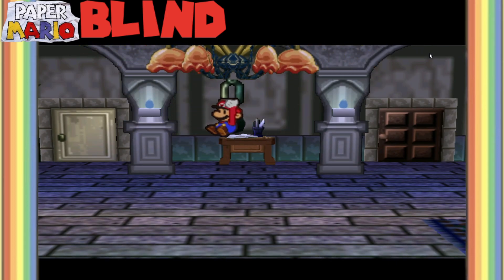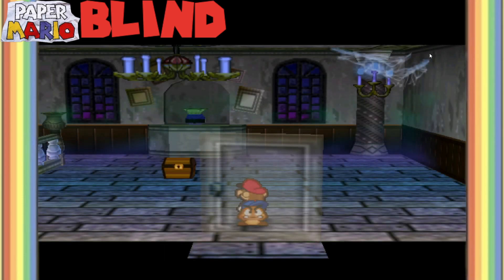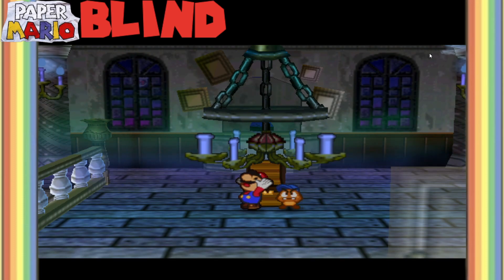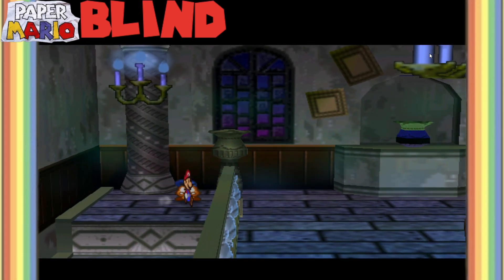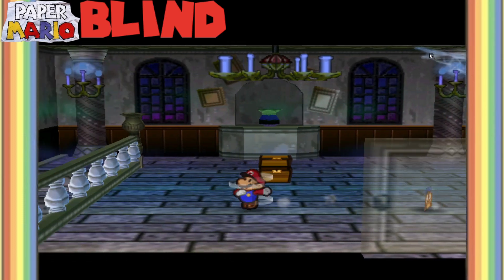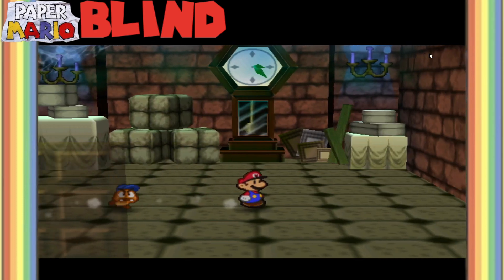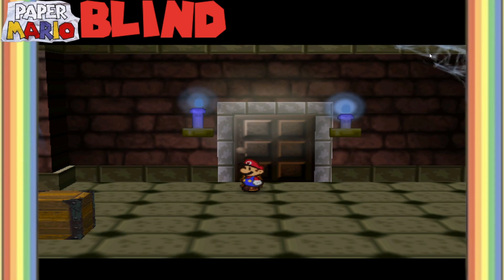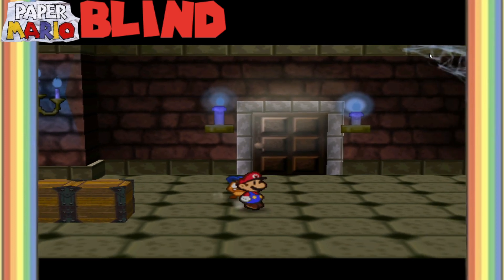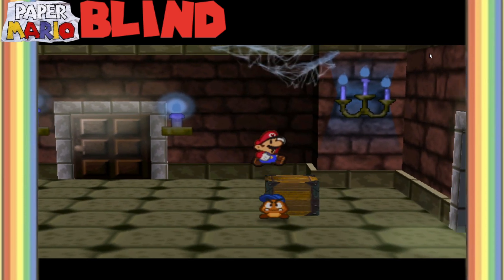Well, would you look at that? Who would have thought? So in this chest we get... a chandelier smashed on our face. Nothing else. So I guess we go downstairs. There's a clock and nothing really else there. I'm just waiting - like, what's gonna be the in-game reason as to why he couldn't ground pound before?